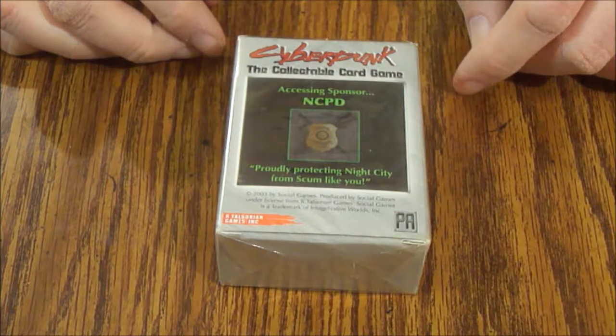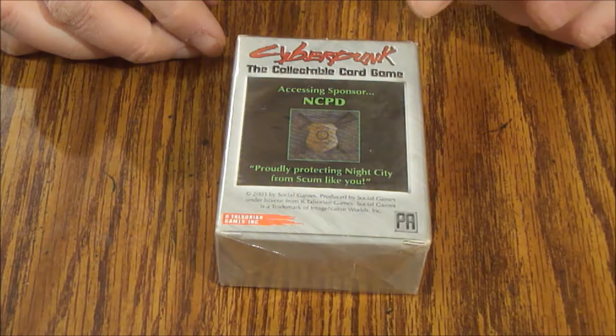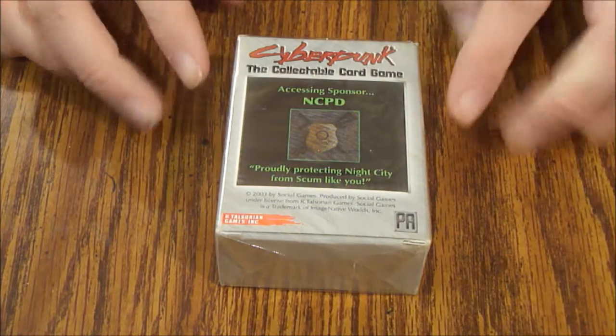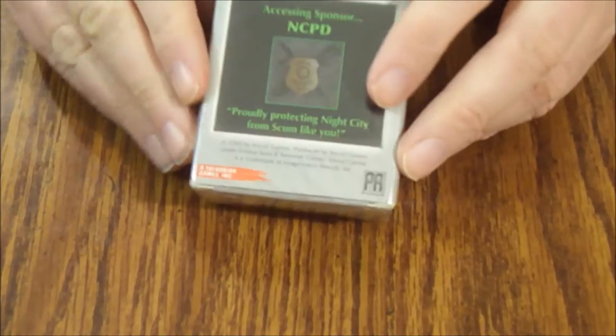Hello and welcome to another episode of What's Inside. Today we're looking at the Cyberpunk collectible card game — this starter is the NCPD. As you can see it's still sealed. These originally ran for $9.99 and contain 85 collectible cards and a Cyberpunk CCG rulebook. These were put out by Social Games and contain scenes of violence and adult situations. I thought these came out in the mid-90s but it actually says 2003.